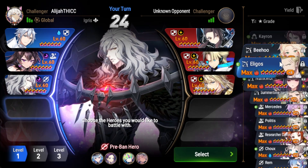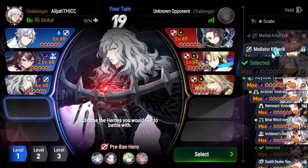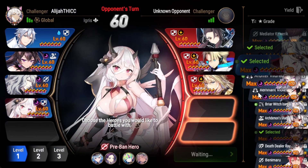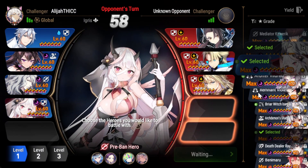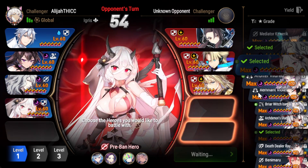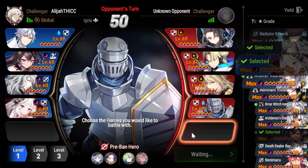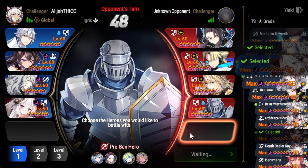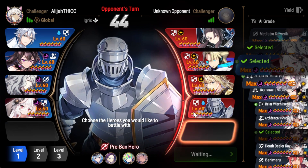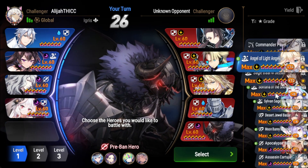We need somebody that can deal with their aggression. A Tywin is not a good pick here for obvious reasons. So we're going to pick this instead. They pick Aiden — that's smart, it makes the most sense. Oh gosh, that's actually crazy. Like I have to ban this.